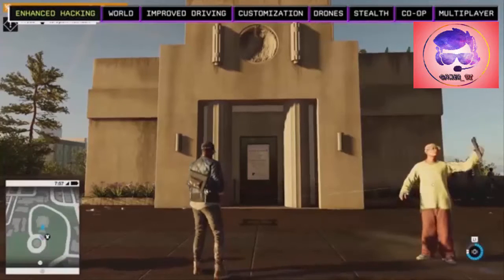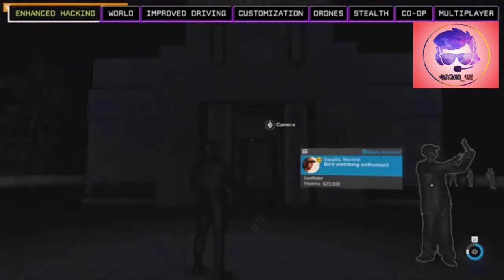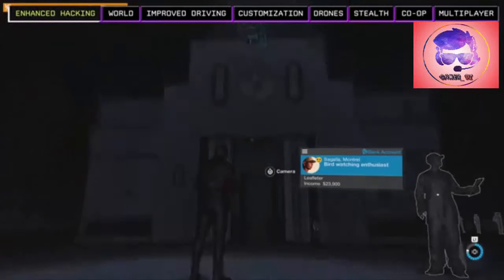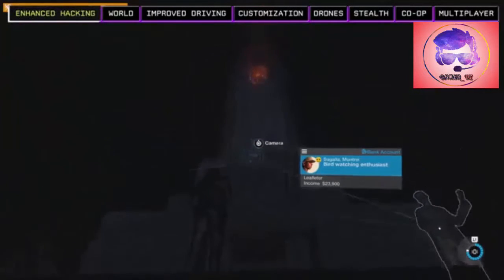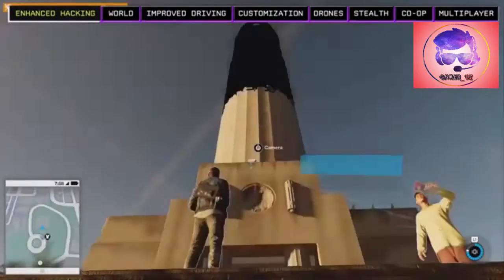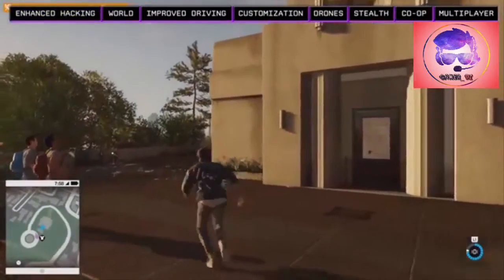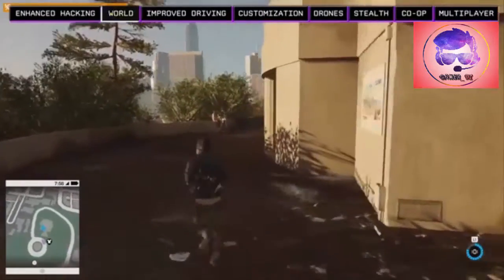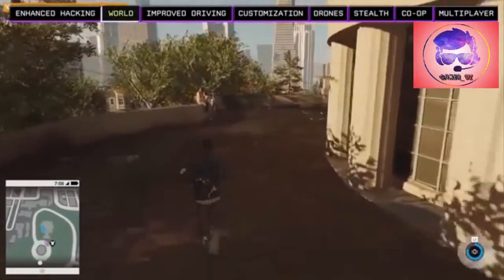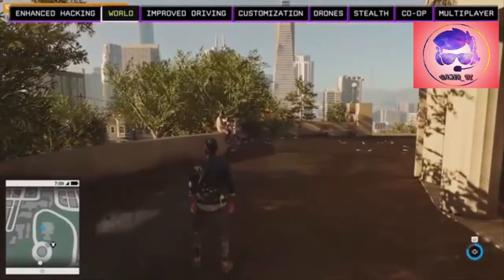You can do any operation you want in the order that you want, as long as you've discovered it and it's in your DedSec app. With NetHack, we can see the stingray box is deployed all the way on top of Coit Tower. But since the tower is closed, we're going to have to find another way — so we deploy our quadcopter and fly it to the top.